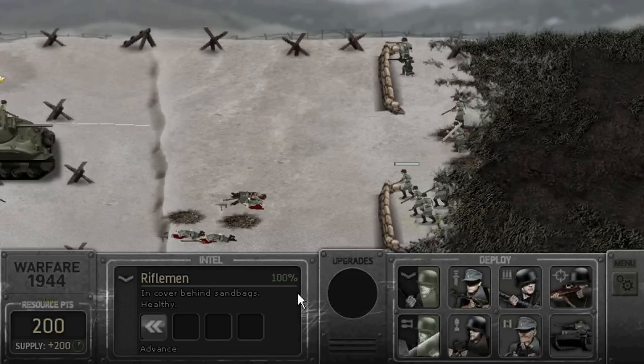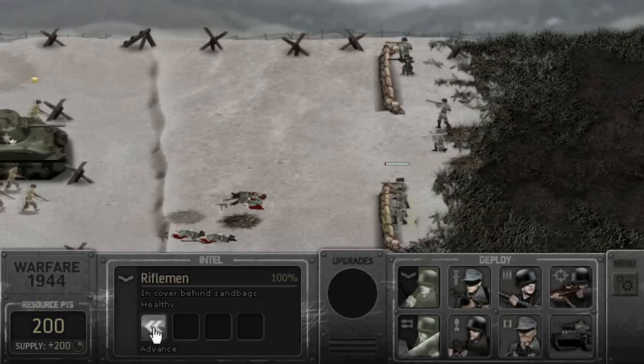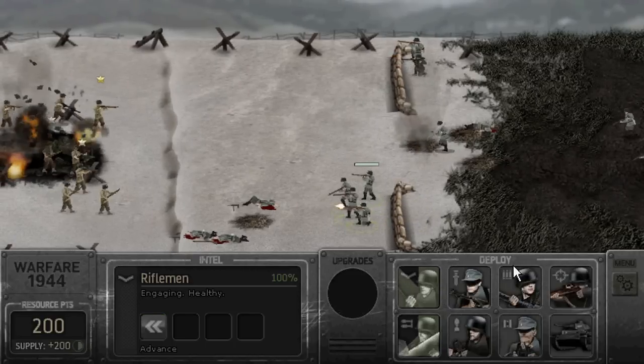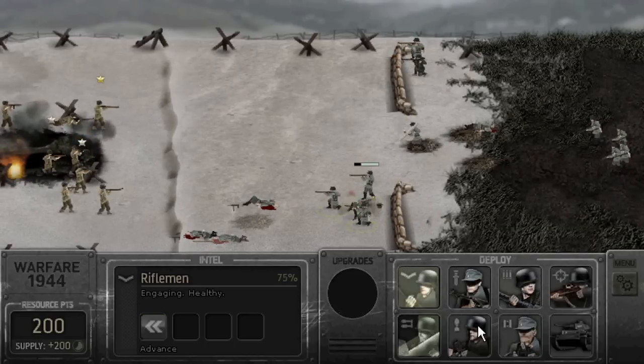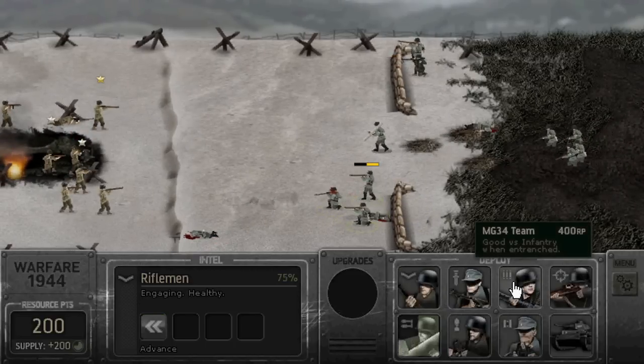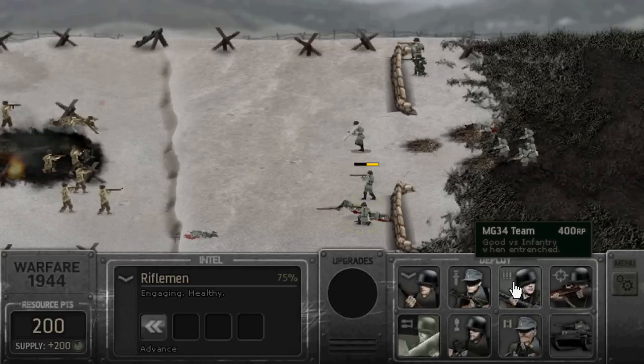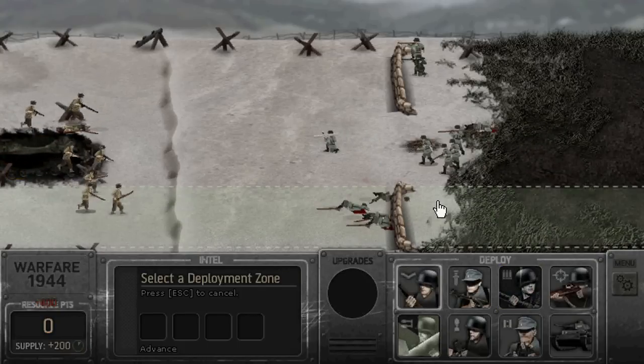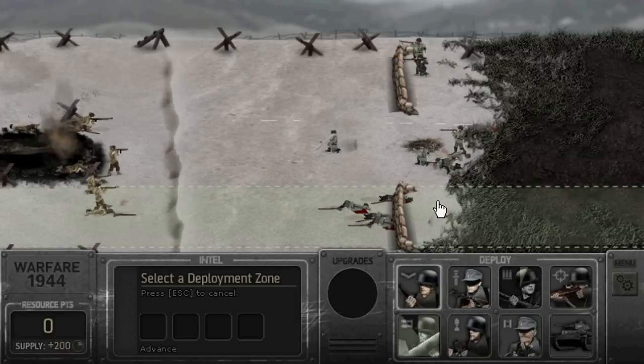As you can see, my middle section has already been chewed up and it's gone. My second anti-tank gun has already destroyed their tank, so that was their finest asset. Now, without their finest asset, they are done.